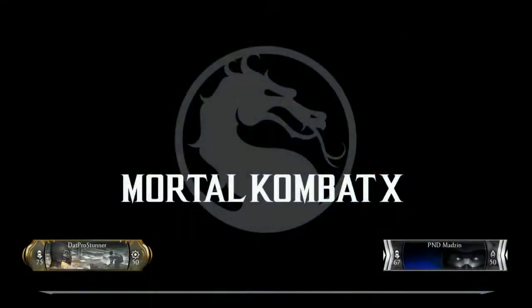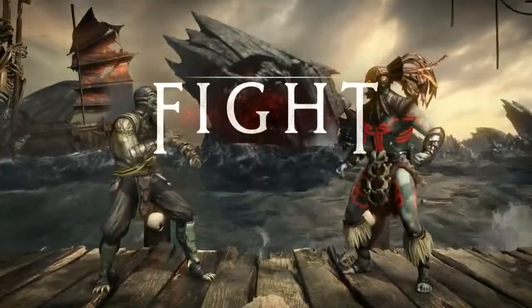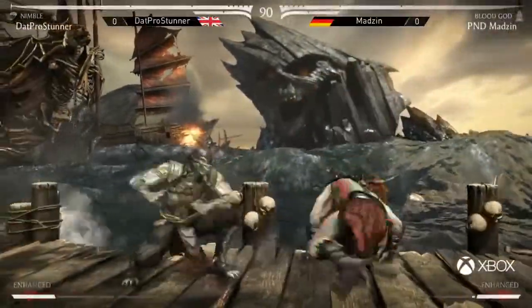This is a stage that Stunner has selected. Could this be a stage that Stunner likes for Nimble? I would definitely assume so, considering how well we saw him put the Interactables to use last time. I'd be surprised to see him pick anything else, because the stages do make a big difference depending on your character. It can really give you a lot more safety, a lot more options, and that's what you do it for.